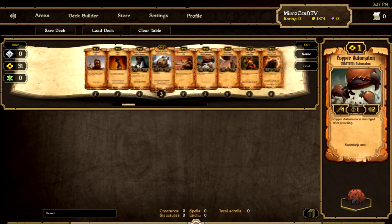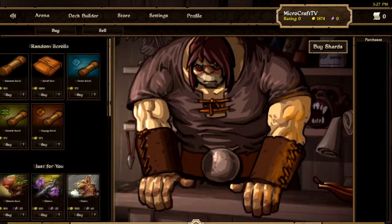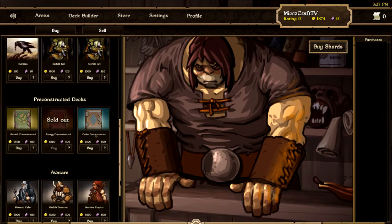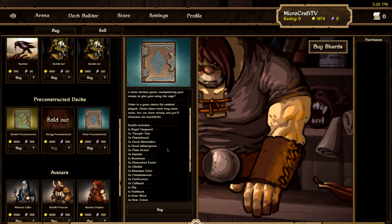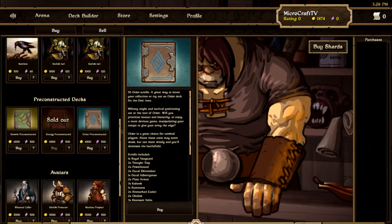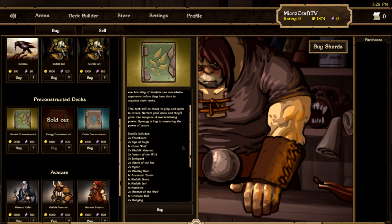So here I have my starter deck — this is the deck builder. There are three decks to start off with: the Energy pre-constructed deck, the Growth pre-constructed deck, and the Order deck. Energy is kind of slow but hard-hitting attackers.